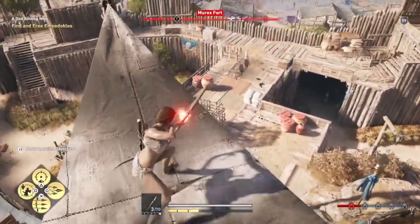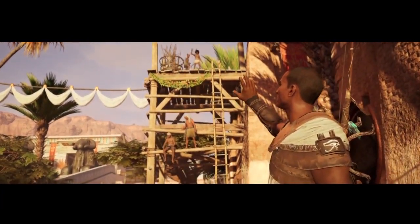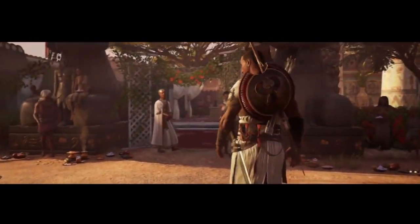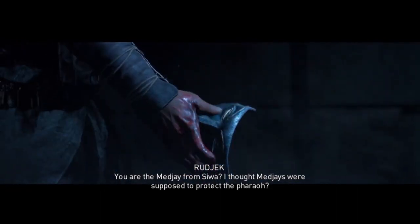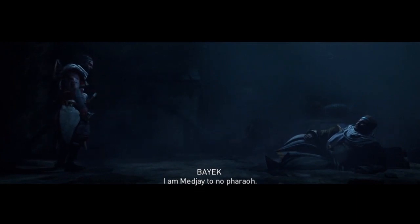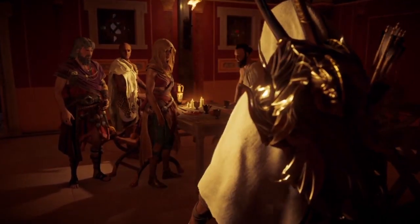Now we're moving on to the narrative. Overall Origins is a massive mixed bag with some of the greatest moments in the entire franchise, but there are pacing issues and the Origins concept isn't as realized as I would have liked. Origins starts with one of my favorite scenes in any game — Bayek's confrontation with Rudjek — and pretty much every Memory Corridor scene is done extremely well, something they removed entirely in Odyssey. There are also great scenes like when Bayek forms the Brotherhood and when Bayek and Aya talk on the beach.